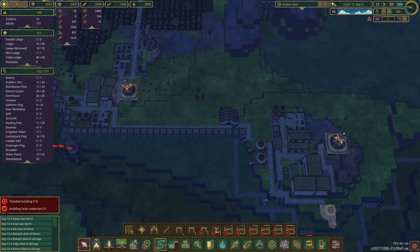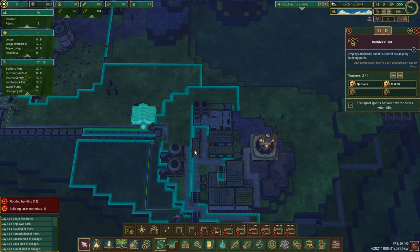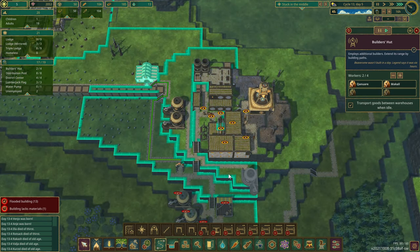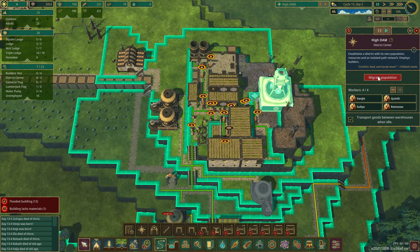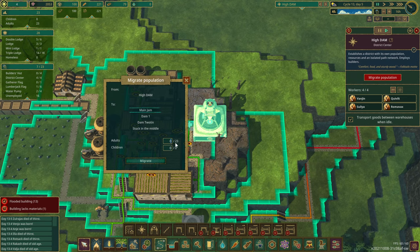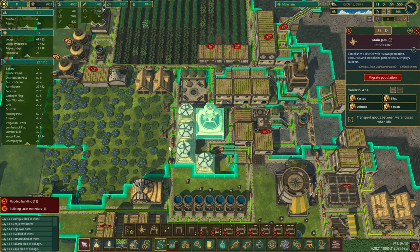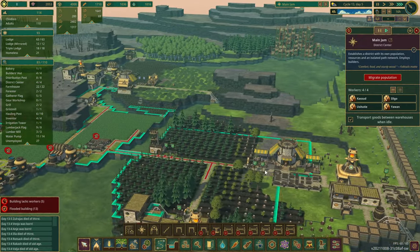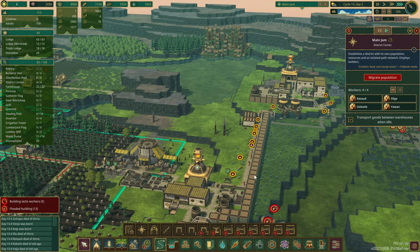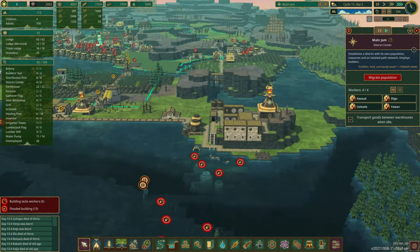I can ship you all out — the workers still in here can actually build most of this for you. Why not do that? Let's save yourselves — migrate population. 23 adults, no children — migrate to the main jam. Migrate there. Thirsty ones incoming — there they go, get your water. Some might not survive. That's the way it goes.